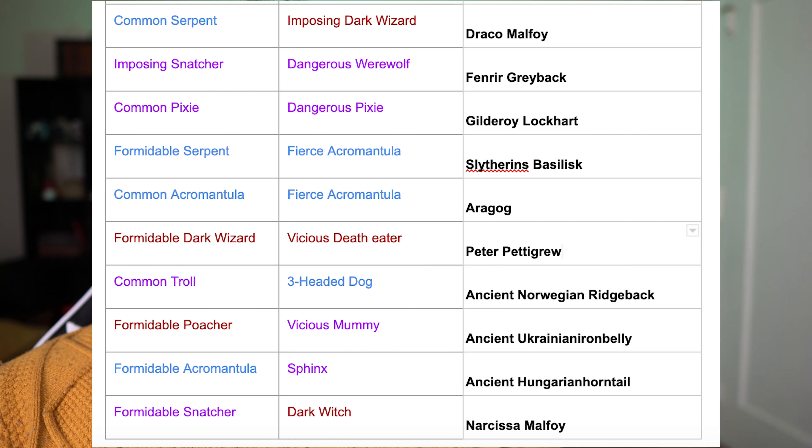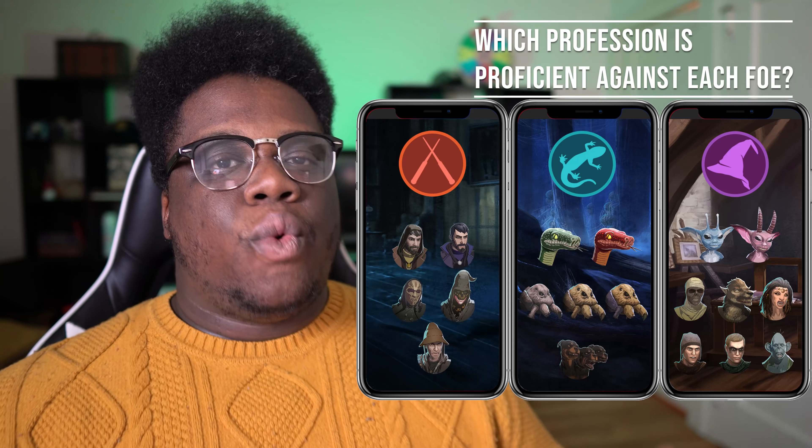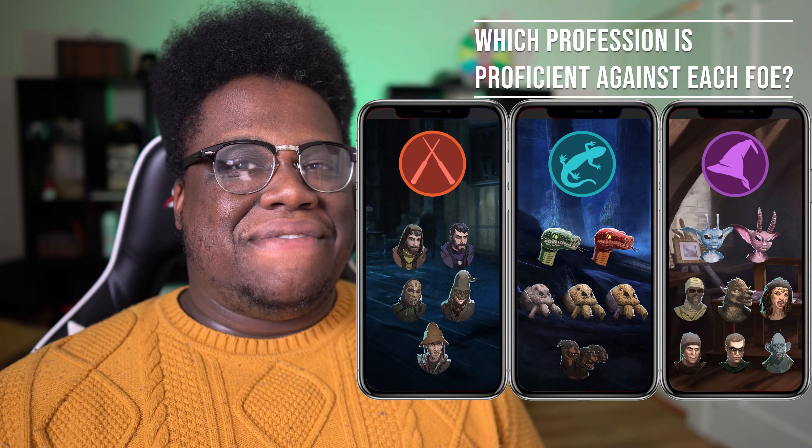On this screenshot it's broken down and color coded based on profession. On the right side are the arch foes or adversaries — that's black because there is no profession advantage. On the left are the foes or guards leading up to those arch foes, and they are color coded based on your profession. We'll do a deep dive video about this specific topic so be on the lookout for that this week.